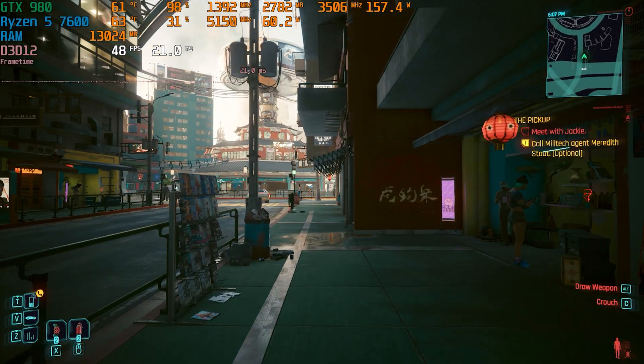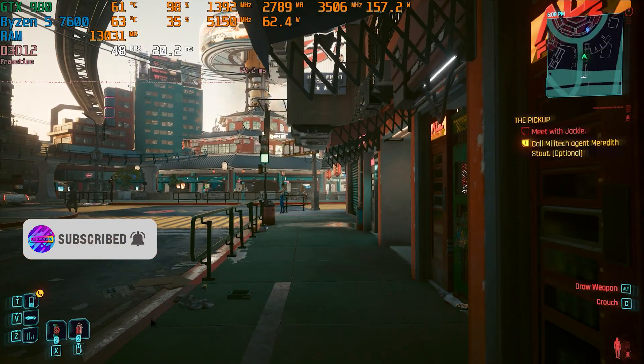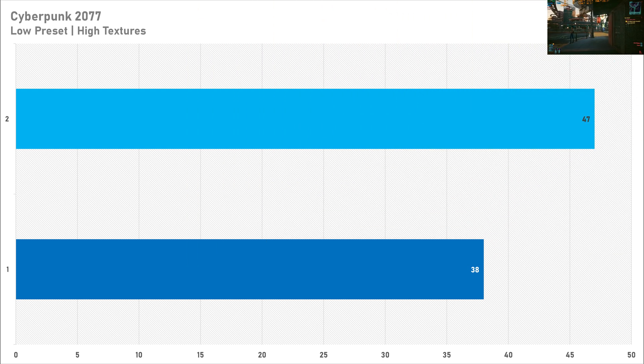Cyberpunk is always a really good way of hitting old graphics cards like the GTX 980, and that definitely stays true today. 47 fps on average with a 1% low of 38 means it's definitely a playable experience, but we didn't get 60 fps, so if that's what you're after you're going to need a more powerful graphics card than a GTX 980.